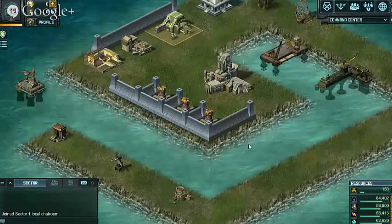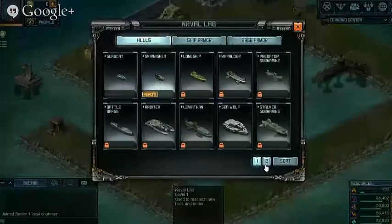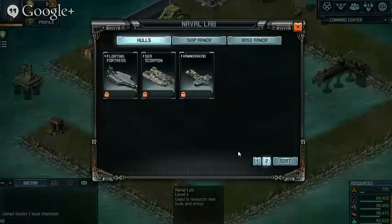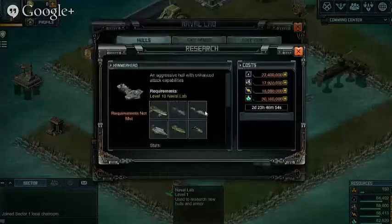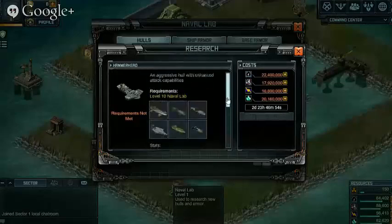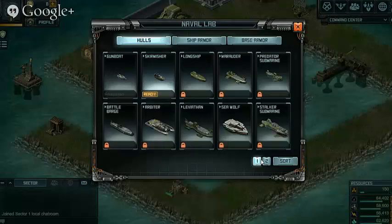Let's go into the Naval Lab. This is where you unlock all the researchable ships — there are 13 of them, all the way from the Gunboat, which you already have from the start, to Hammerheads, which are the final researchable tech. There are many, many ships in the game now, and these are only a few hulls. Once you get to a higher level, you'll find these hulls are pretty useless to be honest, but they're really good to get you on your feet. A lot of these smaller hulls are fast with cheap repairs, so I recommend building a lot of them.